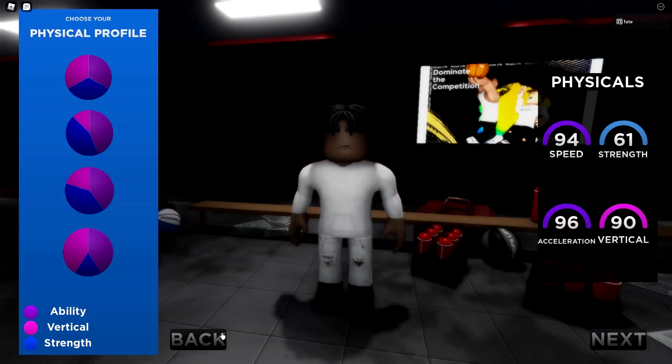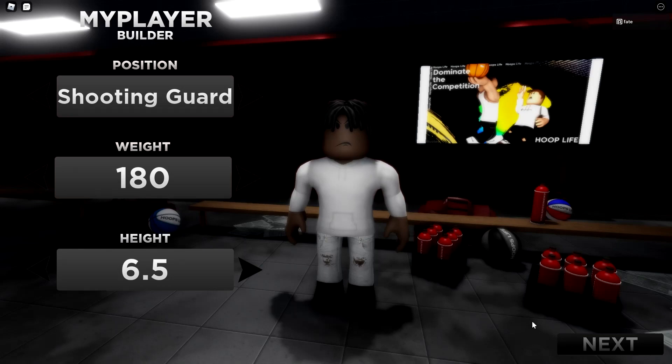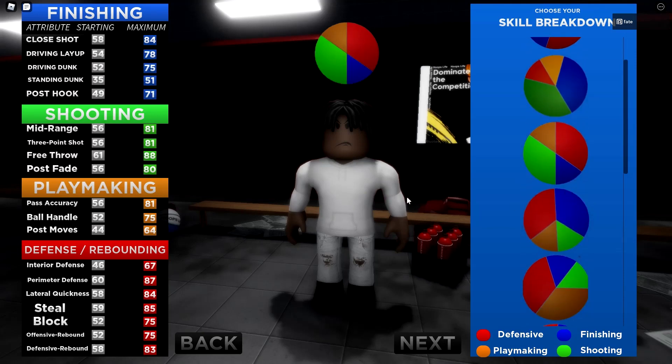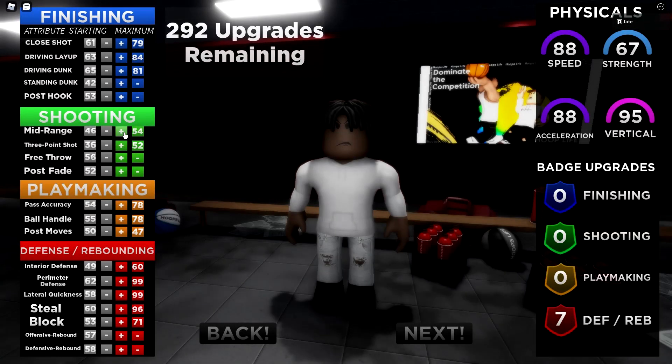Next build — you're gonna want to do shooting guard, six-foot-five, and then blue and red. The shooting is once again not that good, but you can still make fadeaways from anywhere inside the three-point line. Pick the fastest option — it doesn't really matter. The mid-range is just completely terrible and three-point shot is gonna be terrible — you shouldn't attempt any three-pointers.